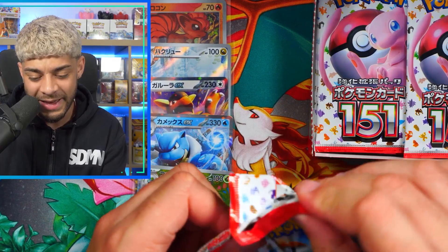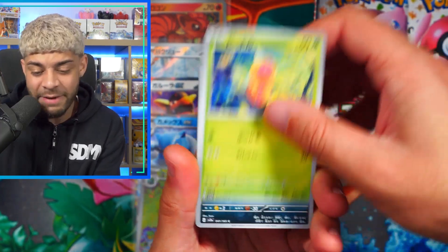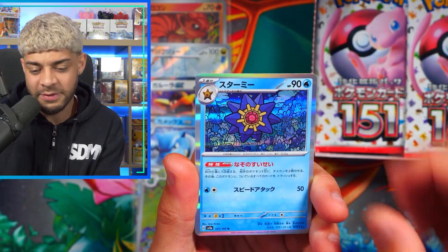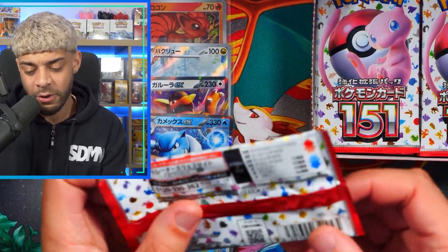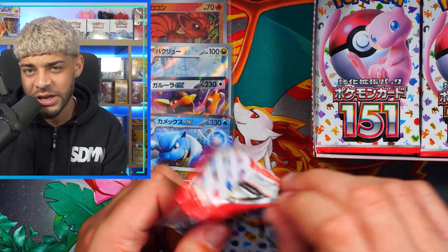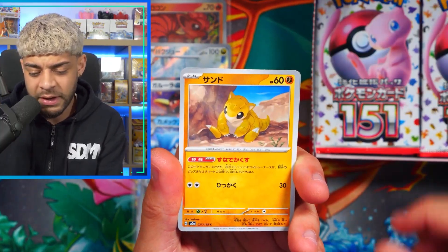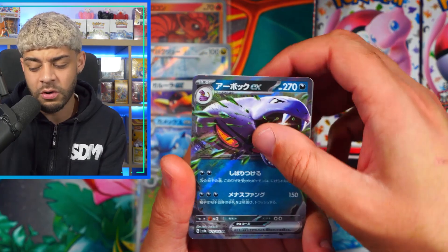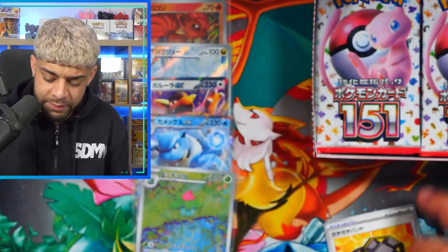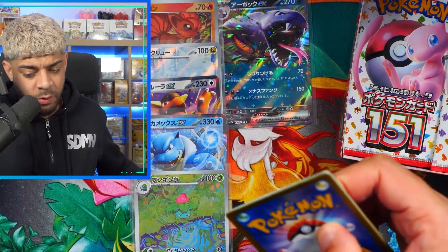I've never, ever pulled a God Pack — loads of people have done it. We get the Weeping Bell, Golduck, and the Wartortle. You can only get God Packs, I believe, in holiday Japanese sets — the likes of Shiny Star V, VMAX Climax, V Star Universe, and also 151. I don't think you can get them in the Obsidian Flames equivalent. We've got Hypno. We've got some nice hits but still no big hitter, still no God Pack.